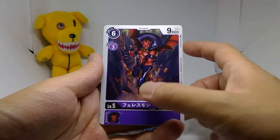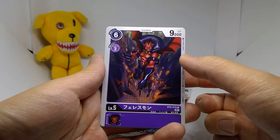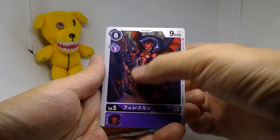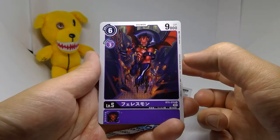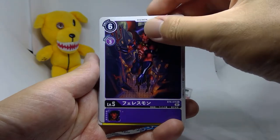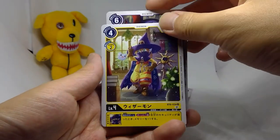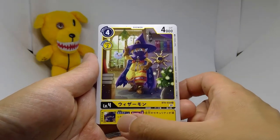Next is a 6-3-9 vanilla level 5 Felismon. I never really liked that art — it doesn't look very Digimon-y; it has a couple of belts but just doesn't feel right. Still, 9,000 DP for a level 5 is pretty good. Our uncommon is Wizardmon, a 4-2-4 with an end-of-turn effect: on your turn, once per turn, when your security is decreased, gain 1 memory — so it combos well with Yunusmon and similar cards.